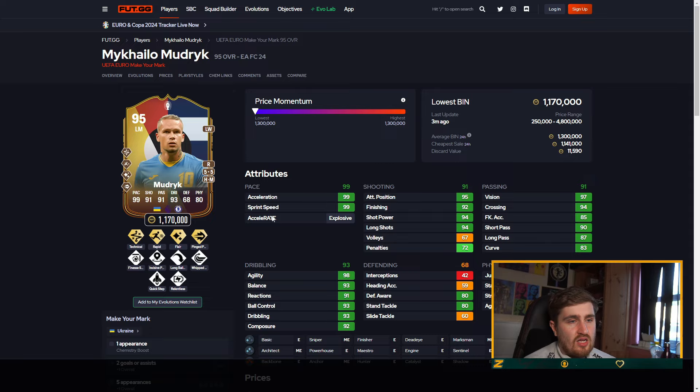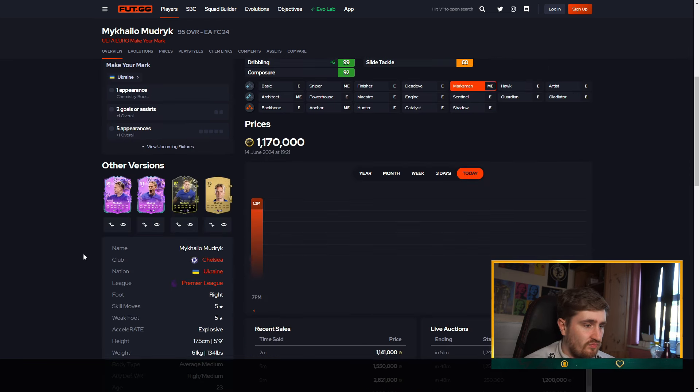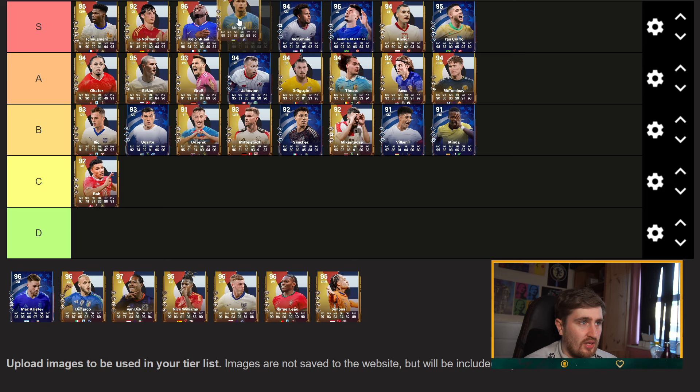Put a Marksman on Mudrick — dribbling's basically maxed out, pace is maxed out, shooting's great, passing's good, five-star five-star. What's not to like?